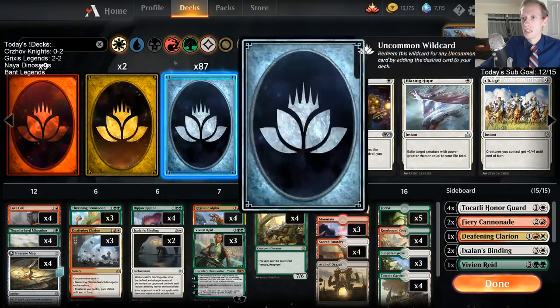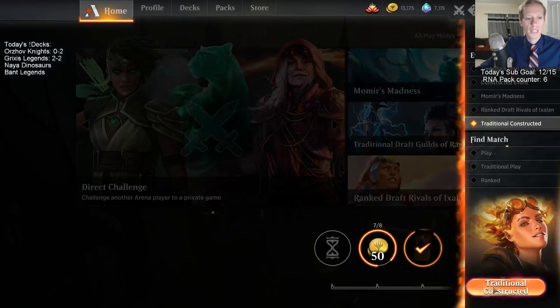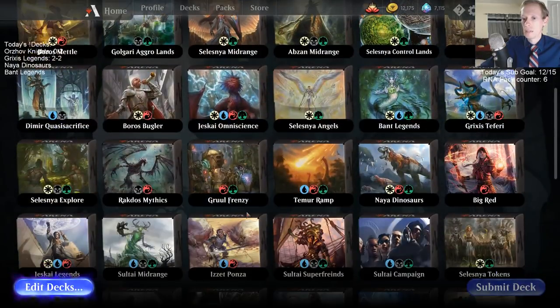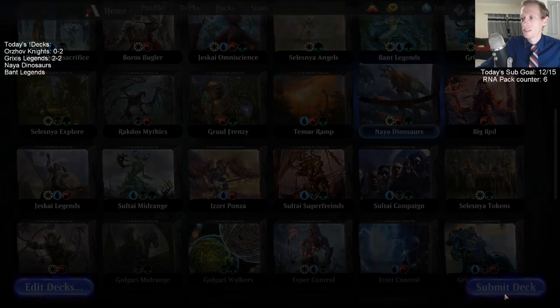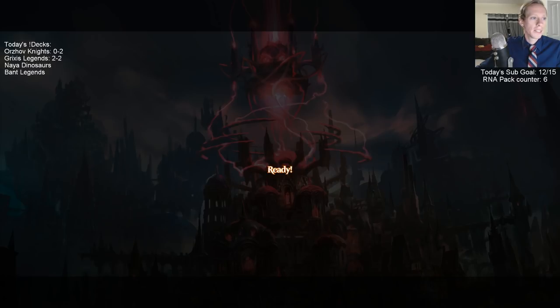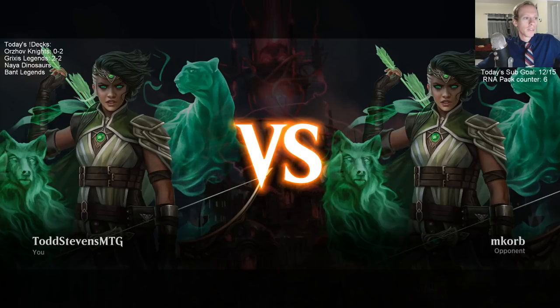The deck first started with Zakama in it, like one Zakama and one Jissath, but moved away from those — it just costs too much mana. Clarion does kill the Regisaur Alpha tokens, so that's a little bit unfortunate for us.